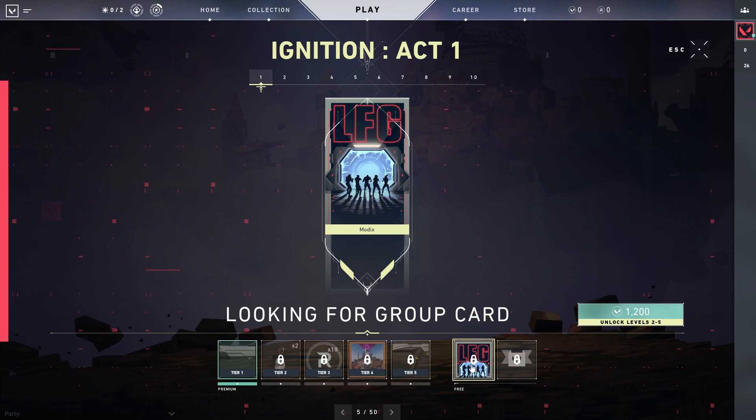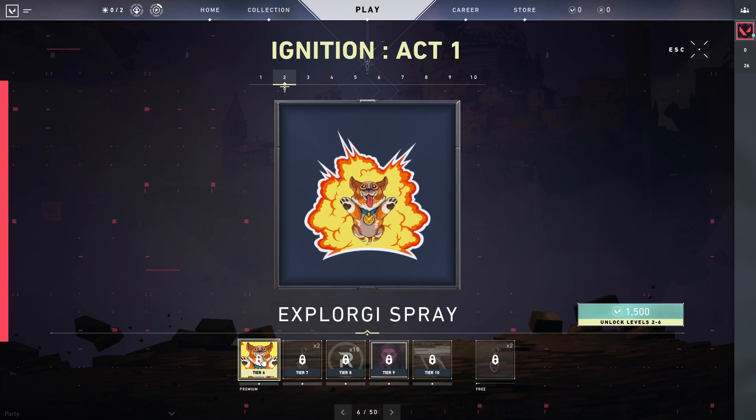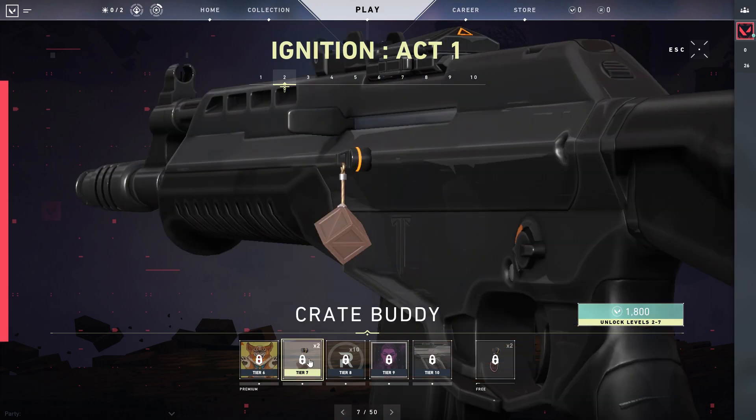Then we move on to our free tier — we have Looking for Group and then the Team Player. Tier 6 we have the Explorg spray, so an exploding corgi I think. Then we get a crate buddy.